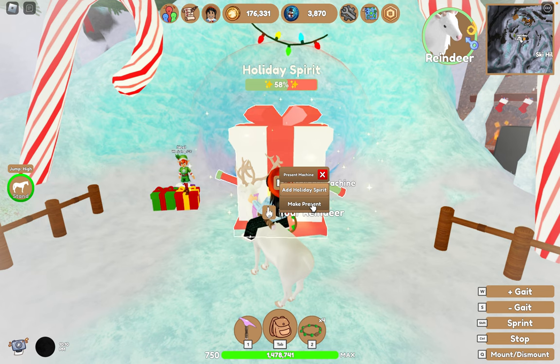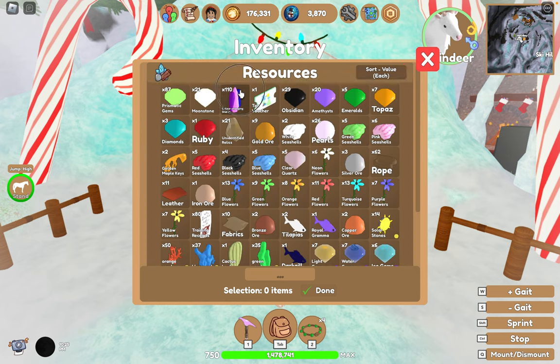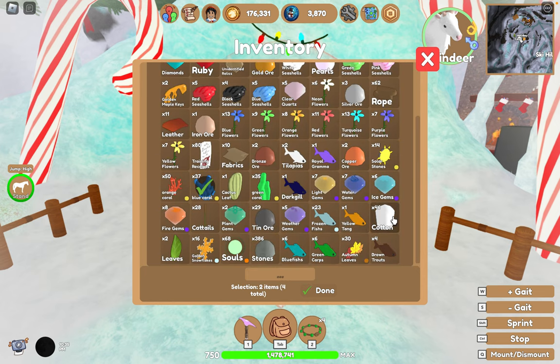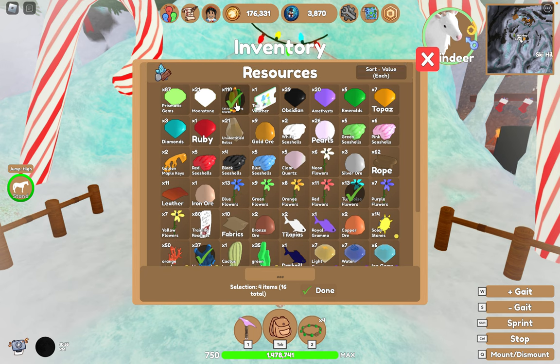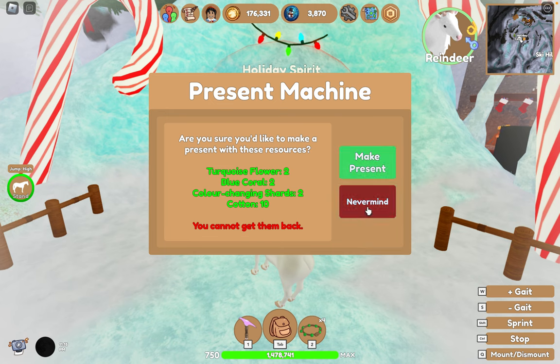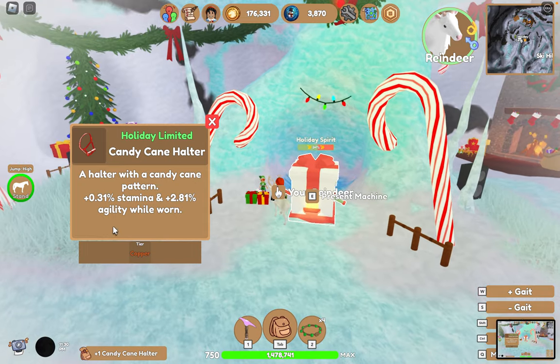We are going to be making 100 presents and we've got to keep track, so every time I make one I'll try and remember. To make a present you have to add resources that add up to 100 coins — you don't have to add too much. I'm adding a bit of everything, especially these color-changing shards because they give quite a lot of money. A prismatic gem is 200-something. You do have to use three different unique items.